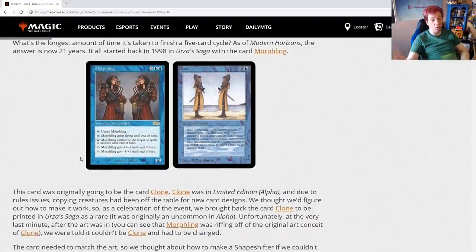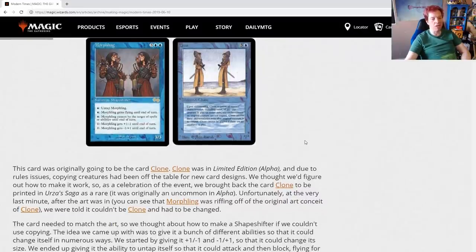The card was originally going to be Clone — that explains the artwork. Clone was in Limited Edition Alpha, but due to rules issues, copying creatures had been off the table for new card designs. They thought they'd figure out how to make it work, so as a celebration, they brought back Clone to be printed in Urza's Saga as a rare — it was originally an uncommon. Unfortunately, at the very last minute, after the art was in, they were told it couldn't be Clone and had to be changed. The card needed to match the art, so they thought about how to make a shapeshifter without copying, giving it a bunch of different abilities: +1/-1, -1/+1 for size, the ability to untap itself to attack and then block, flying for evasion, and shroud to protect itself. The card ended up being both very powerful and popular.